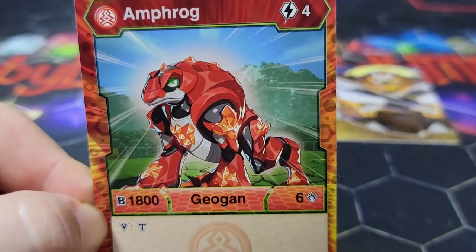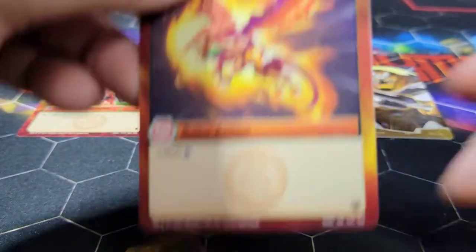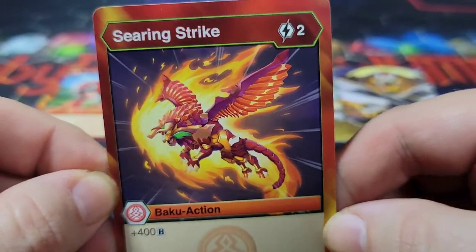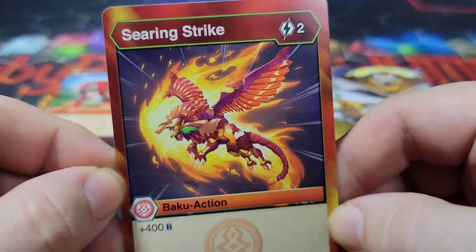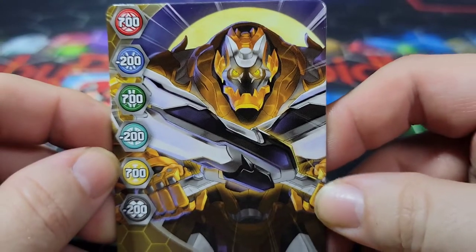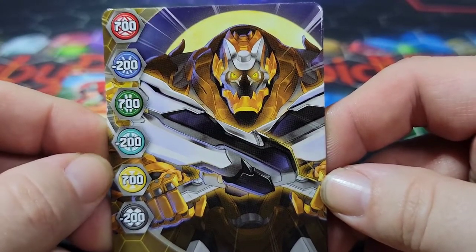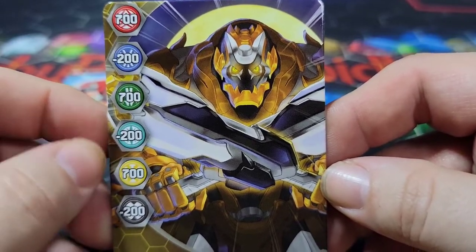I always love the Geogons. They have those crystal designs on them, which look really awesome. Then we have Searing Strike, which is the ability card we get with it — two cost for plus 400B. And then we have the Arlis Tretoros gate card, giving 700 to Pyrus, Ventus, and Arlis, and minus 200 to Darkus, Heos, and Aquus.